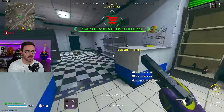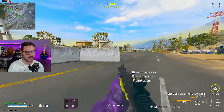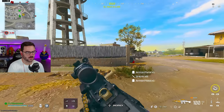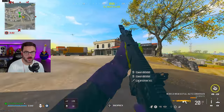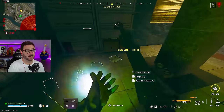Oh boy, someone's gonna do a nuke - this video just got so much spicier. This is actually the first time this has ever happened to me in solos. I'm going to try to get the Cronin Squall right away because we got someone trying to nuke and I would like to knock them. We got enough. In case you're wondering where to land in solos, by the way, this is a really good spot.